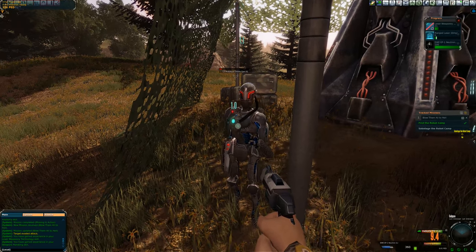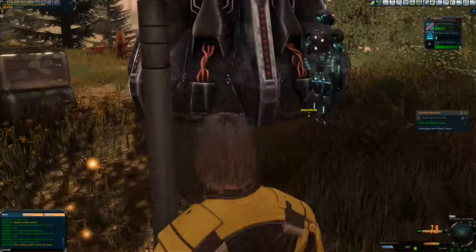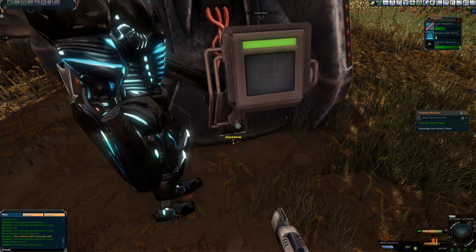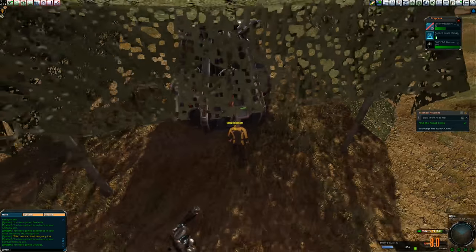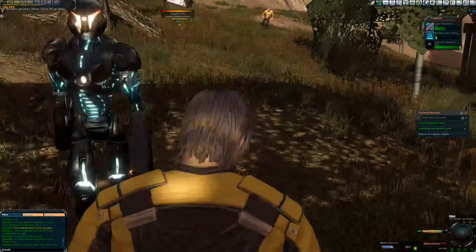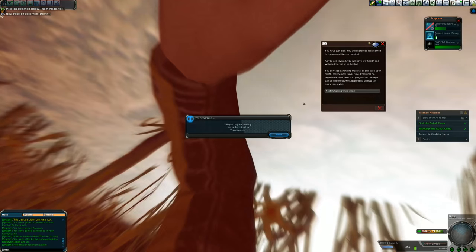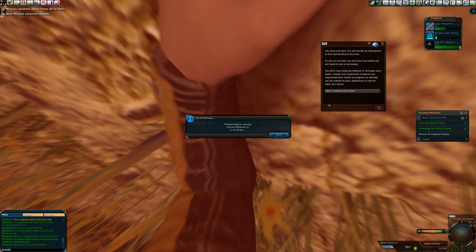Let's kill this Gen 1 Prototype Drone — your days are numbered. A few more shots and it's gone. No loot, but they are robots, so what do you expect? Now to sabotage the robot camp — let's try to short it out. There it goes — boom! Let's run. We just died, killed by the uncompromising Prototype Droka Gen 1. It looks like we'll revive at a terminal at a place called Neslull.